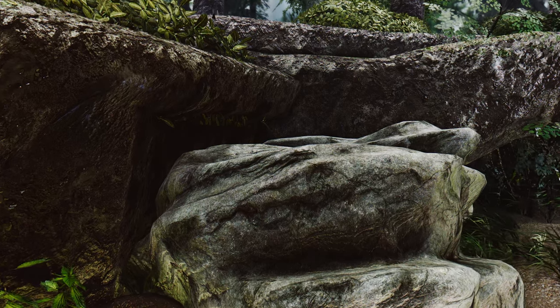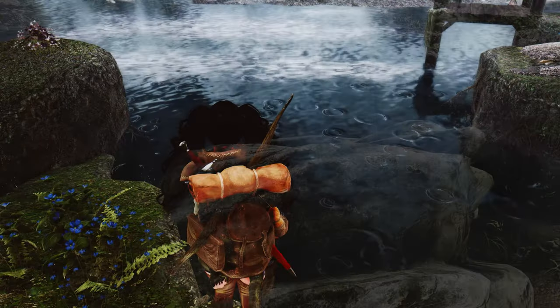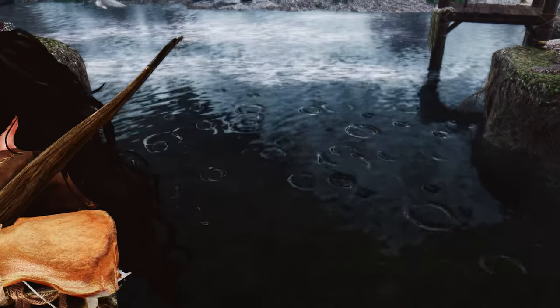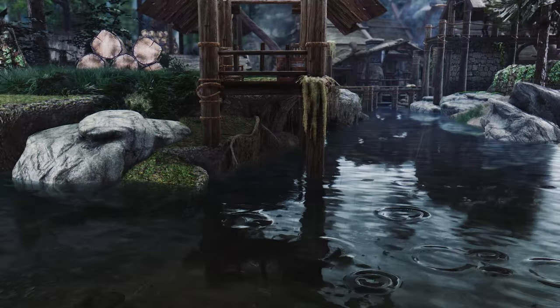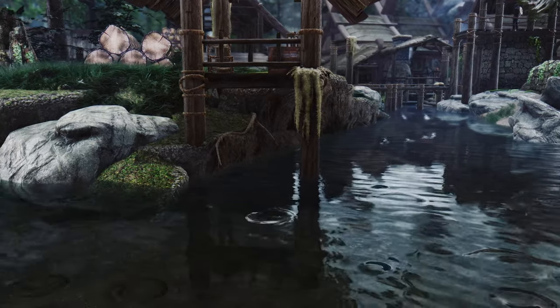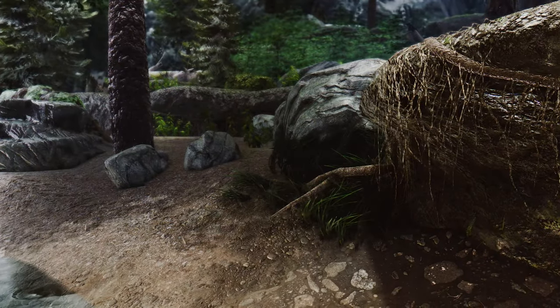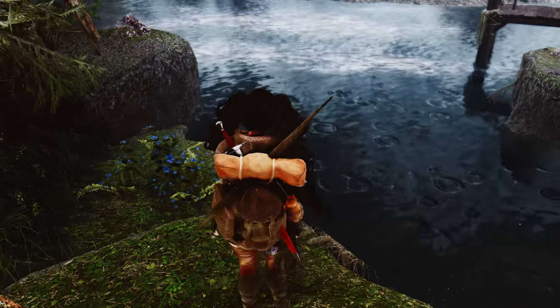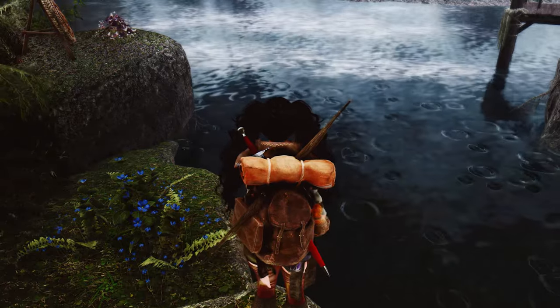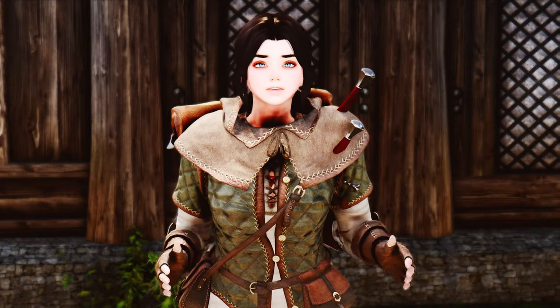By incorporating these detailed water effects, Splashes of Storms enhances the overall visual and atmospheric experience of rainy weather in Skyrim. The addition of water droplets and ripples adds a layer of realism and immersion, making the rain feel more dynamic and lifelike. If you're seeking to heighten your immersion and appreciate the finer details of Skyrim's weather systems, Splashes of Storms is a remarkable mod to consider.